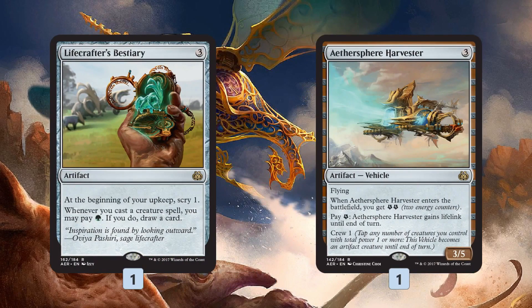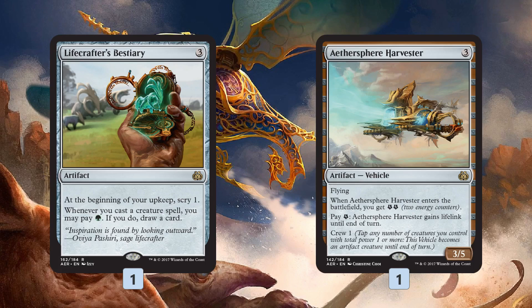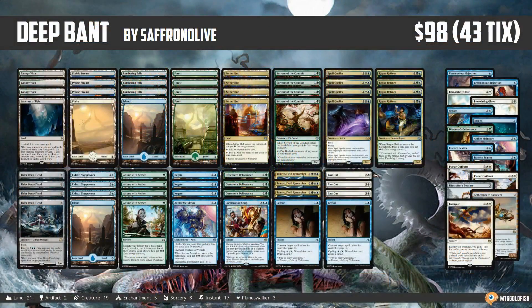Lifecrafter's Bestiary is for grindier matchups — the scry every turn is super good and drawing a card when you cast a creature puts the game out of reach in gummed-up board states against something like a Delirium deck. Aethersphere Harvester is dual-purpose: it comes in to fly over decks like Zombies, gains us some life, and gives us an aggressive aerial threat.